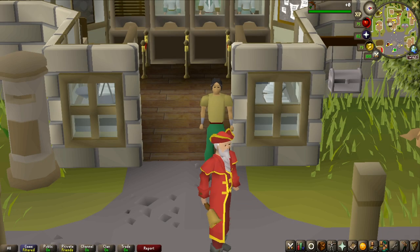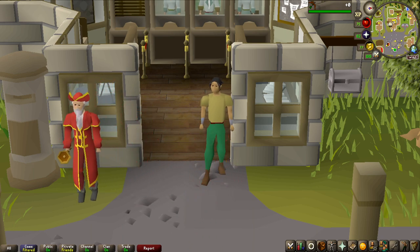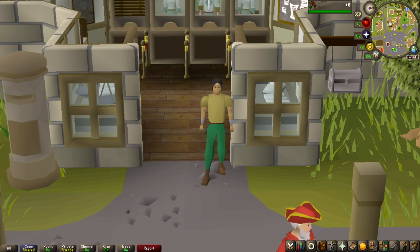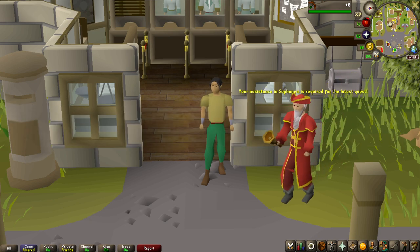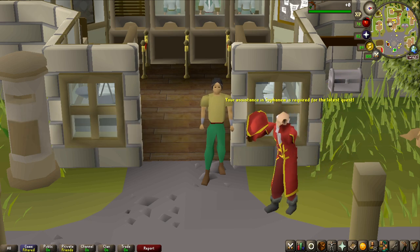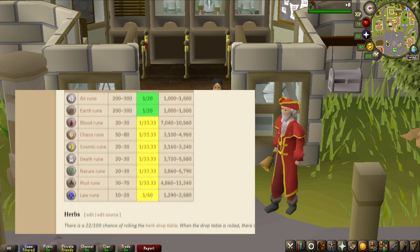Welcome to episode number 3 of the On Drop Rate series. In this one we're going to dial it back a bit from the last episode when we hunted the Dragon Warhammer from Lizardmen Shamans. This time we're going to do a grind with a drop rate of 1 in 1000, which is the Undead Druids here in Seia, and we're going to be hunting for the Mask of Ranul. The drop table for Undead Druids is very, very big.